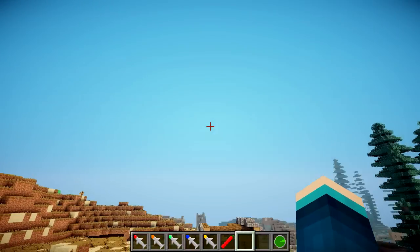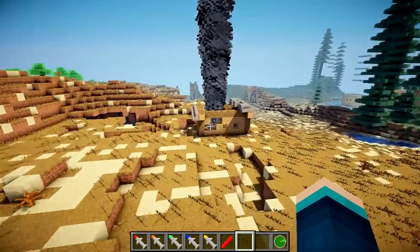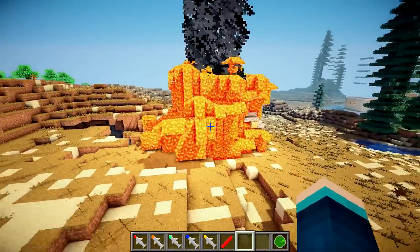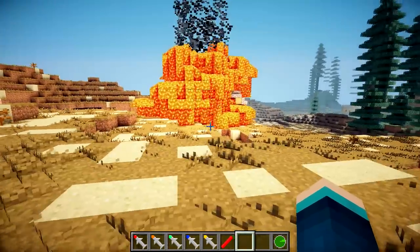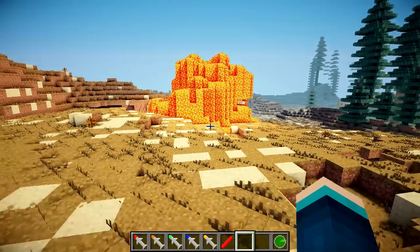It's quite a while for the missile to come down, but when it does come down it's really spectacular. Here it comes — boom — look at all that lava! That house is now beyond repair. I'm not sure you can get rid of all that lava to fix the house, it might be quite difficult.